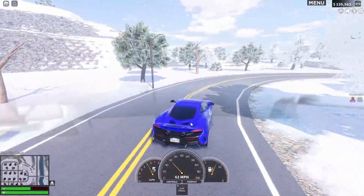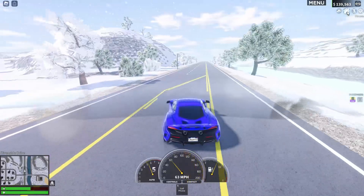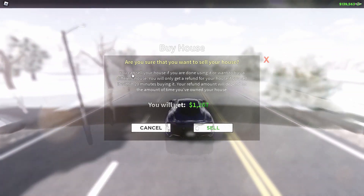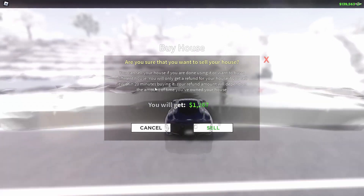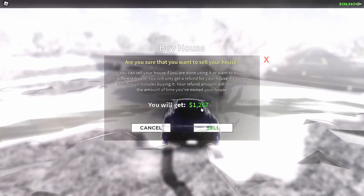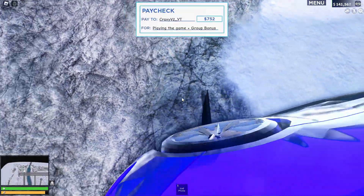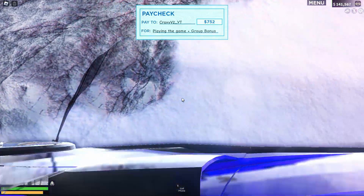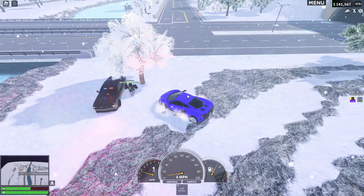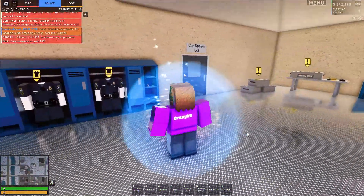The second forgotten feature is that you can sell houses. Not many people actually know that. You just press the house button, press 'sell house,' and it says you can sell your house if you're done using it to buy a different house. You'll only get a refund if you sell it within 20 minutes of buying it, and your refund amount depends on the time you've owned it. I've just bought it and I'm getting 1,267 — I paid 2,600 for the house. So if you think you can buy houses and sell them for more than you paid, you can't do that in ERLC.